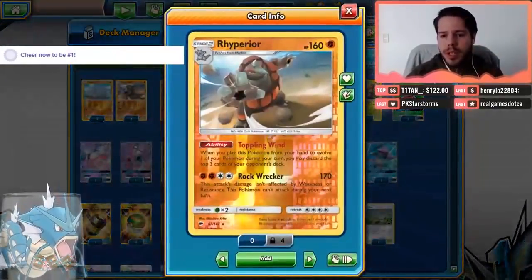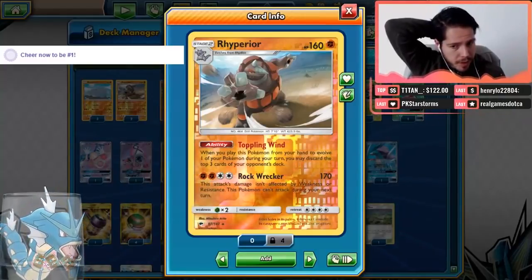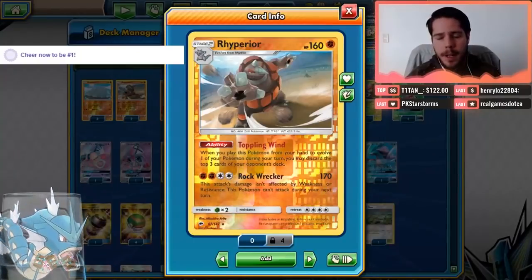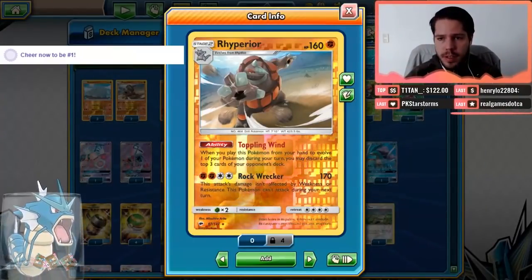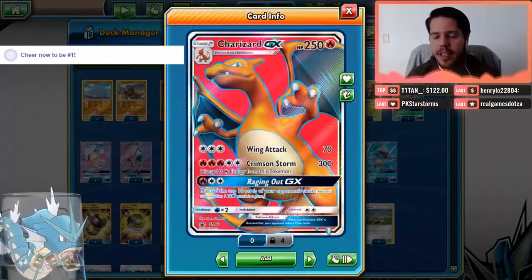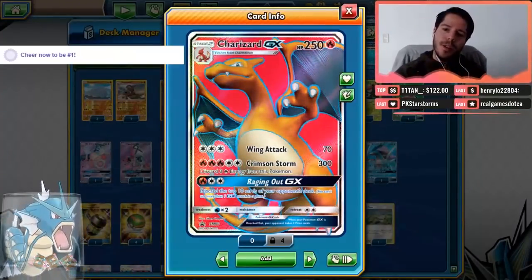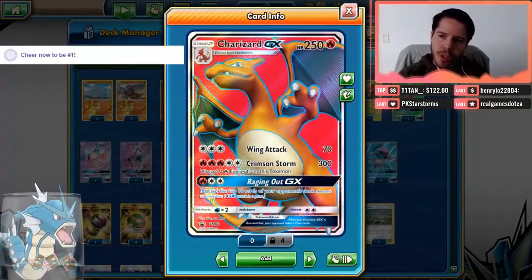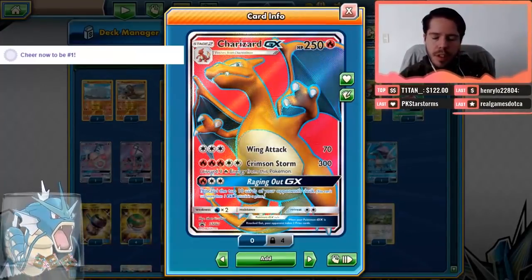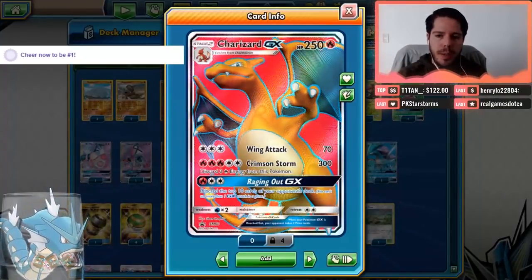Number one is Rhyperior, which with its Toppling Wind ability: when you play this Pokemon from your hand to evolve one of your Pokemon during your turn, you may discard the top three cards of your opponent's deck. That's mostly how we're going to try and get rid of our opponent's cards. We also have Charizard GX's Raging Out GX attack, which lets you discard the top ten cards of your opponent's deck. So we don't have to wait until they have zero cards — we can wait for ten or eleven, use Raging Out, and that should win the match.